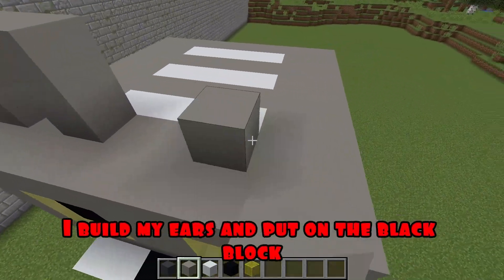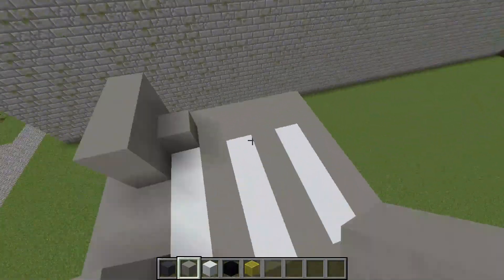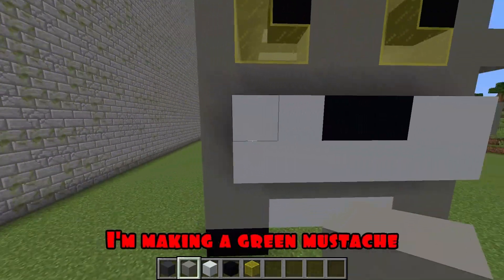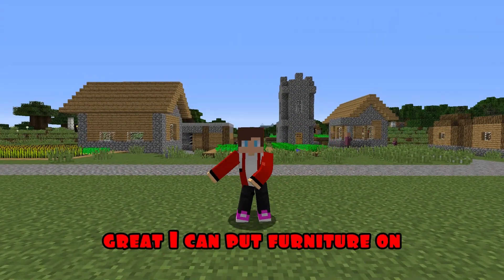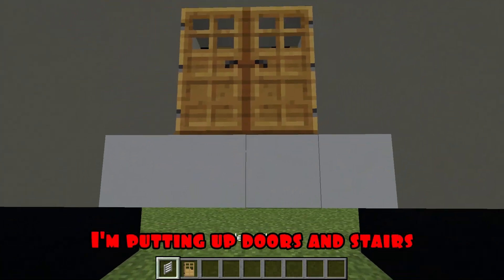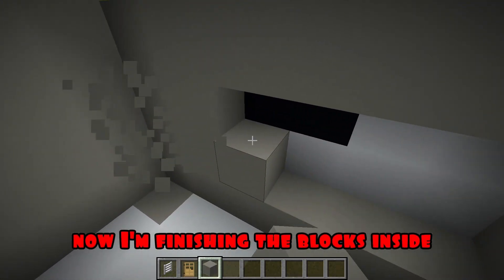I build my ears and put on the black block. I'm building a tail like this from behind. I'm making a gray mustache. Great, I can put furniture on. Making a pass. I'm putting up doors and stairs. Now I'm finishing the blocks inside. I'm building the second floor.